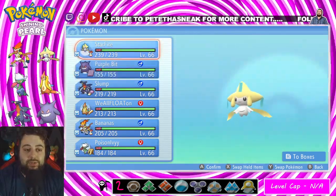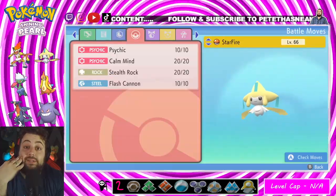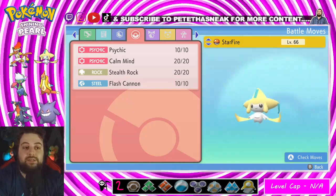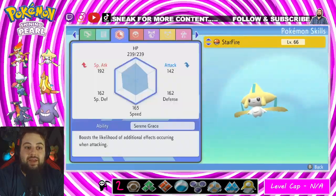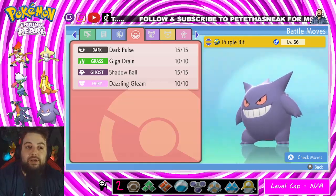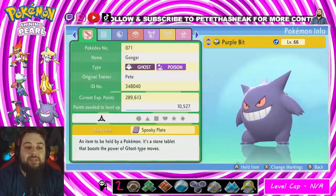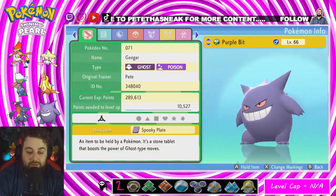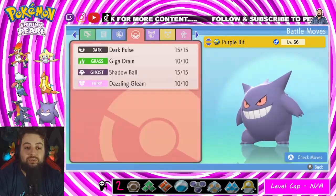We're going to lead off with Starfire holding Leftovers. We have Psychic, Calm Mind, Stealth Rock, and Flash Cannon. We'll be adding in Dazzling Gleam when we head into Cynthia, but for right now that's the setup. Next up we have Gengar, running Dark Pulse, Giga Drain, Shadow Ball, and Dazzling Gleam. Don't really care about the attack stat — he's holding the Spooky Plate which increases Ghost-type moves. Shadow Ball will be my go-to for a while.